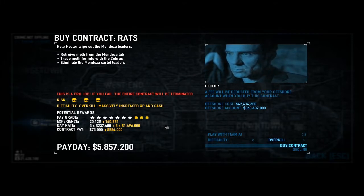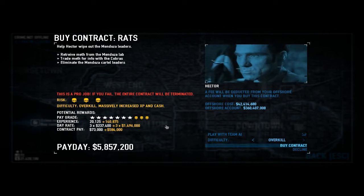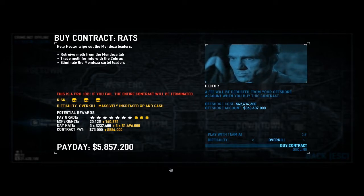In this one we're going to be buying the contract Rats on Overkill. As you see it's really expensive for your offshore account, so you may not want to do this until very late on in the game, or you may just want to try and find other people playing Rats Overkill.